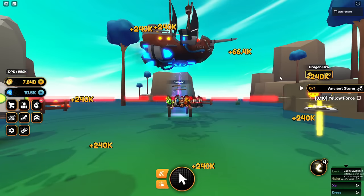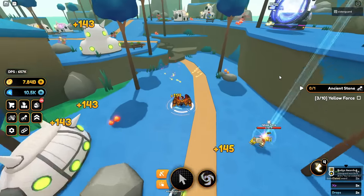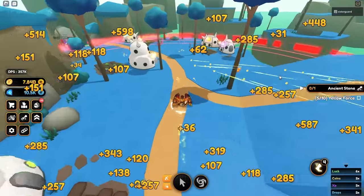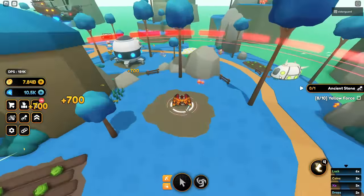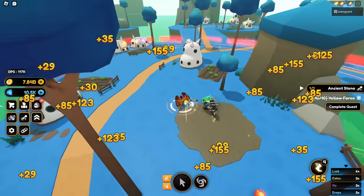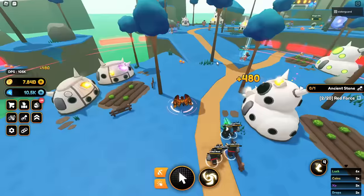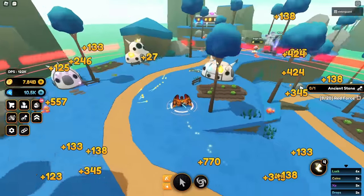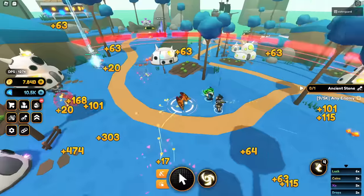This ancient stone is going to give you a few different quests, and some of these quests are really simple. You need to go back to the first world — Green Planet — and you need to destroy the units there. I believe it's yellow and then red force units, and then you get a quest to kill 5,000 units.